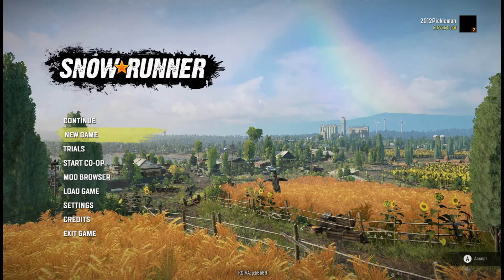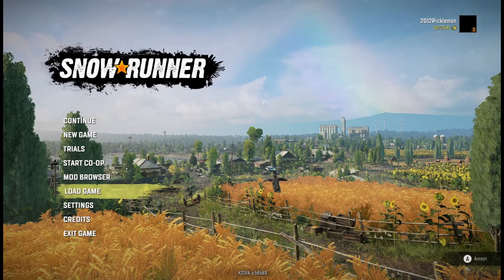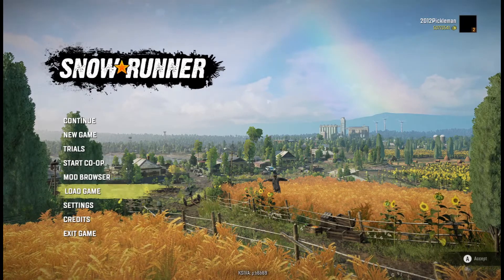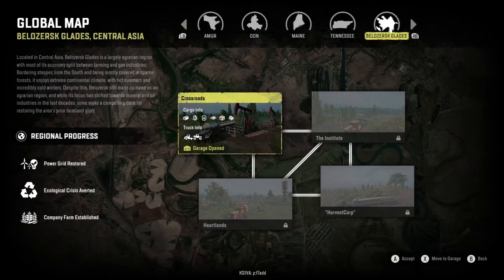Now let me load into the game and get us going. As you can see, this is a beautiful home screen. There are four maps to this new region — the Bel-Ozarsk Glades, Central Asia. There's the Crossroads, the Institute, the Heartlands.